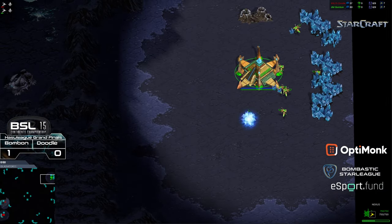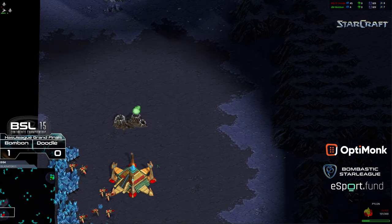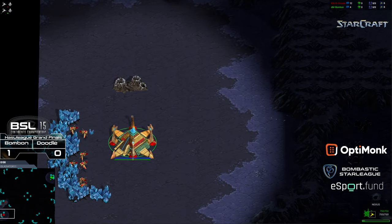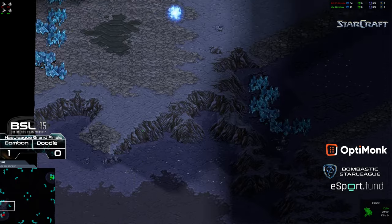Upper right hand corner, we have Bon Bon starting as the green Protoss. Bottom left hand corner, we have Doodle starting as the red Protoss. And actually, I kind of want to be able to utilize this more down the line — we'll see if that ends up being possible.